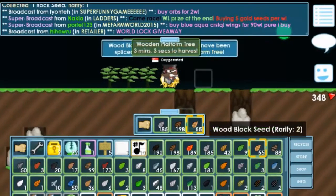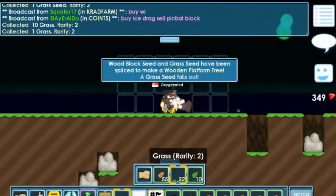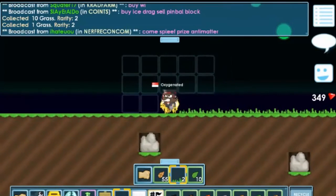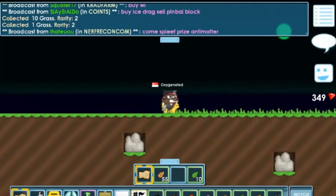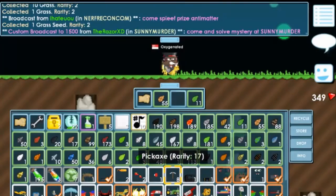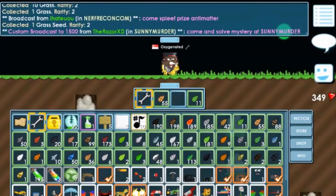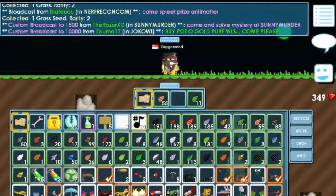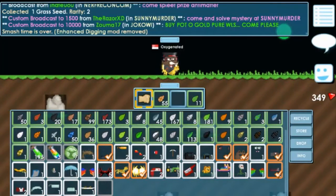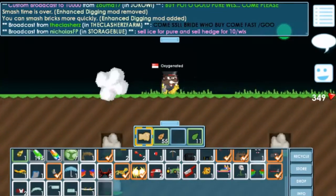Or you can splice them with a woodblock to get a wooden platform. Wooden platform takes a slightly longer time to wait, but it's going to be fast — it takes around 2 to 3 hits to break. Grass also takes around 2 to 3 hits if you have enhanced digging mod. If you don't have enhanced digging mod, it will take at least 2 hits. Get at least 10 of the seeds.